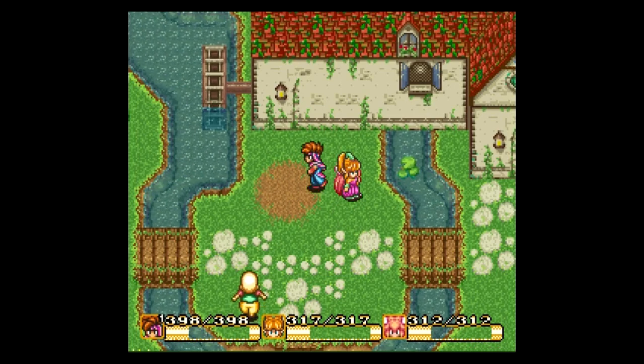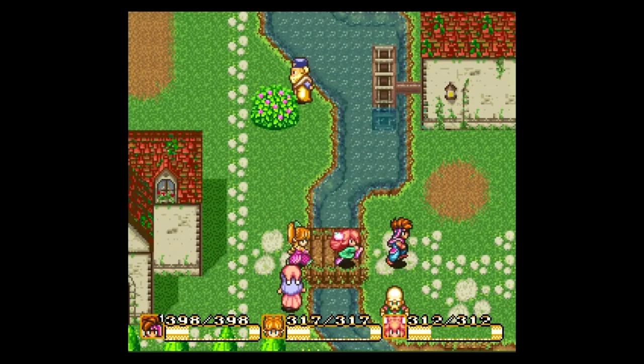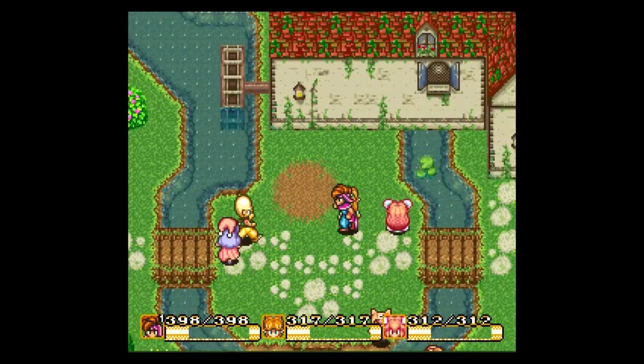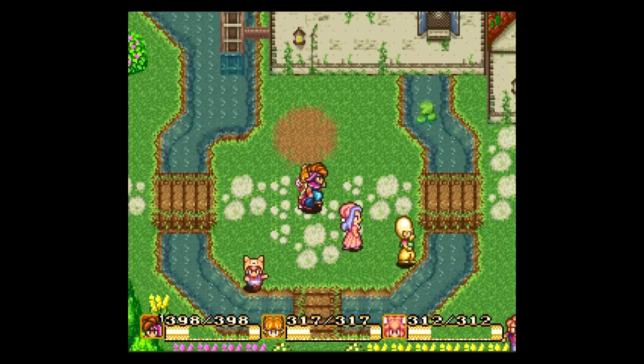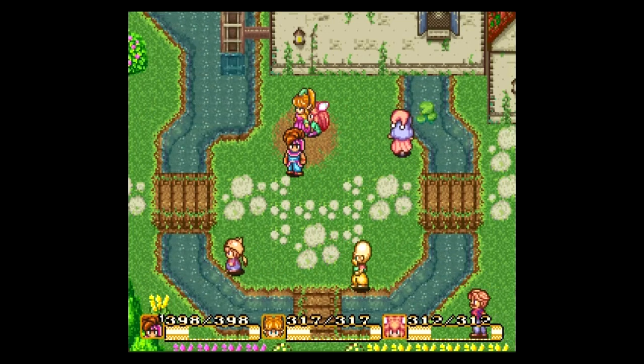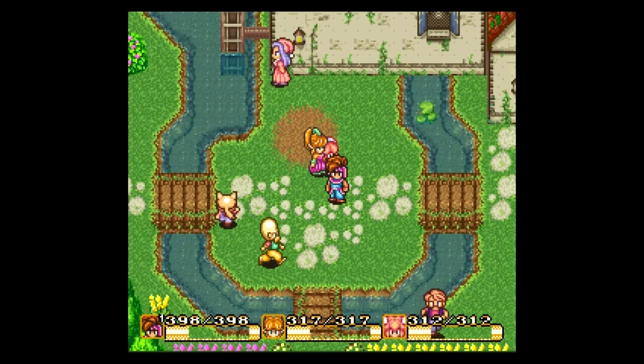We will move on and take on the Palace of Darkness next time. That's going to do it for this part of the Let's Play Secret of Mana. I've been Molly Scoop, joined as always by my dragon-riding squad of Jake, Shion, and Yancey. Hope you guys enjoyed, hope you laughed, hope you learned — hope to see you next time. Thanks for watching.